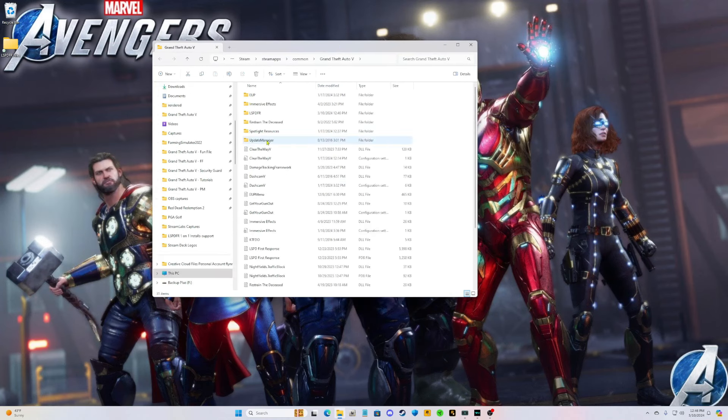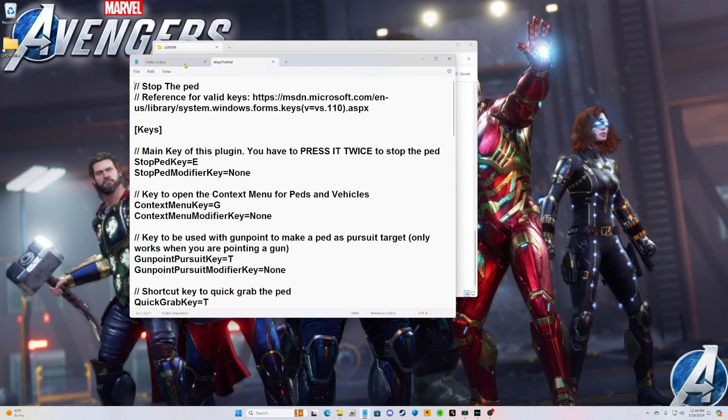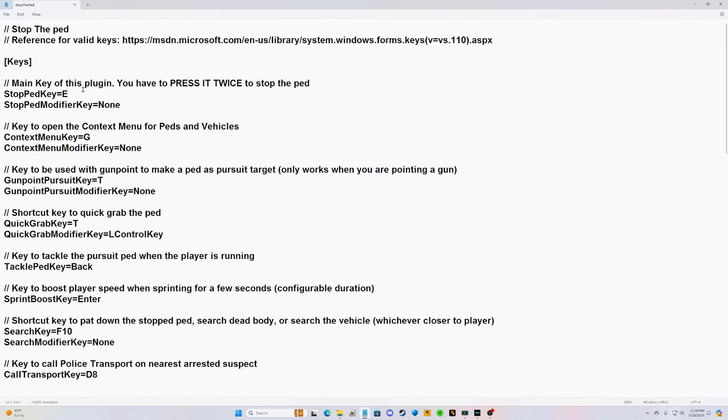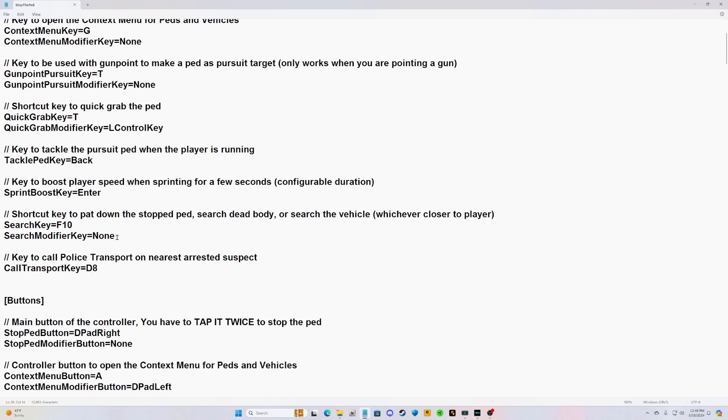Now go into your main game directory, go to Plugins, go to LSPDFR, and scroll down until you find the Stop the Ped .ini file — your configuration settings for Stop the Ped. Open that up. Pay very close attention — I will show you exactly what to change. Where it says 'shortcut key to pat down,' change that F10 to F9.